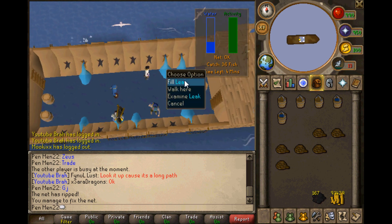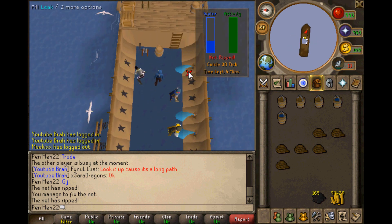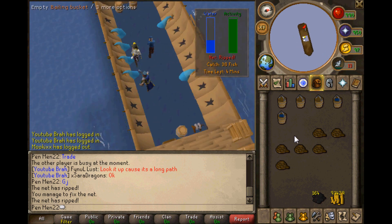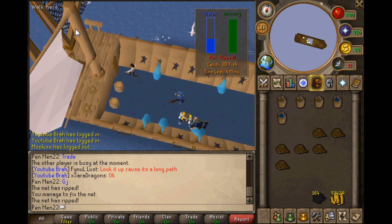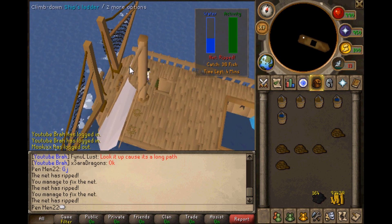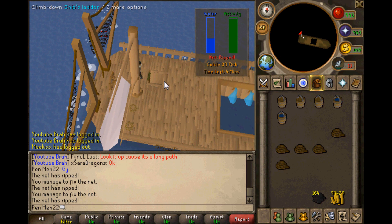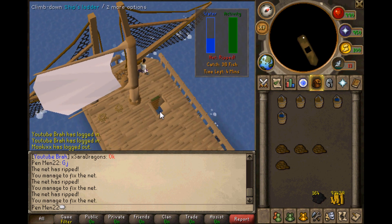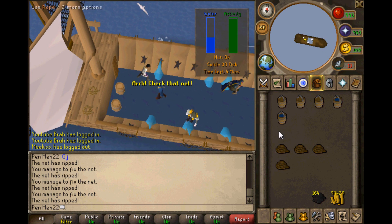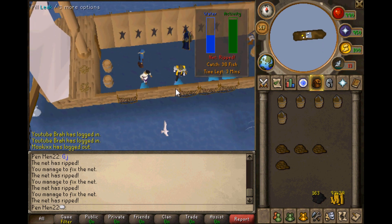That's basically all you've got to do for this minigame. Whichever supplies you have, you just do: if you have the swamp paste in your inventory, go ahead and patch up the leaks; if you have the ropes, you can fix the net up there; and if you have the bailing buckets, you can bail the water. Just make sure once you go up, you actually wait for the animation to occur. I'll show you guys the rewards at the end.